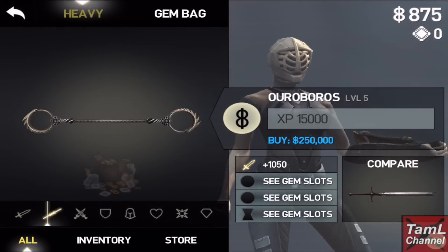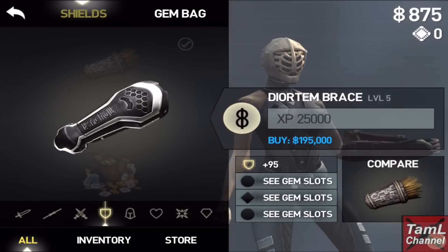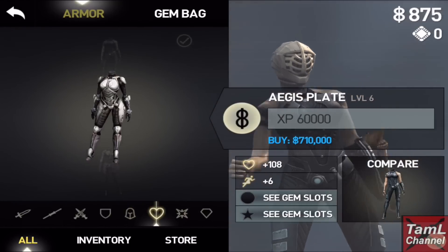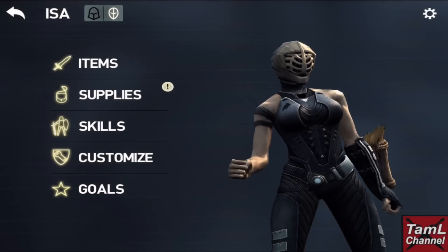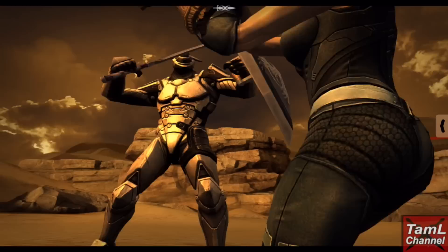I thought I'd show you the equipment in the Deathless Mode store. You'll only see this in the store when you're in Deathless Mode, but you do need a lot of gold to buy it. And obviously you have to buy it with gold that you make in Deathless Mode, so you basically start off with zero.